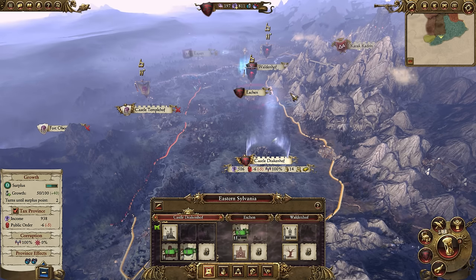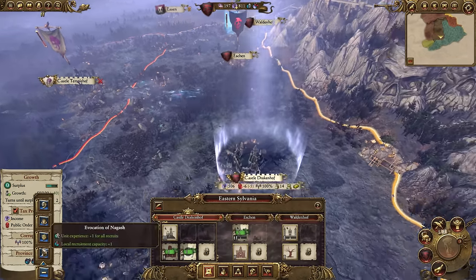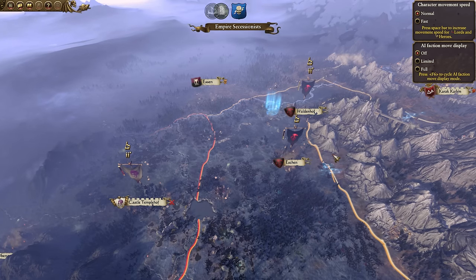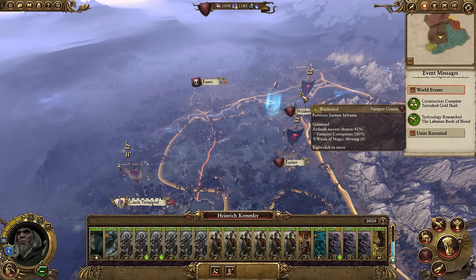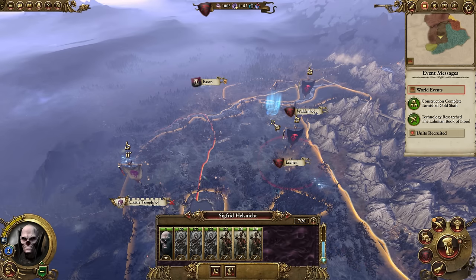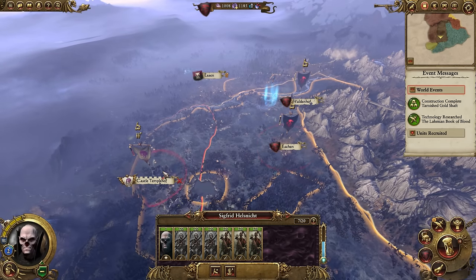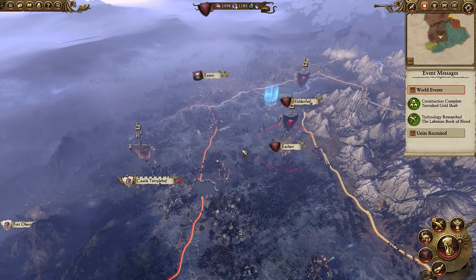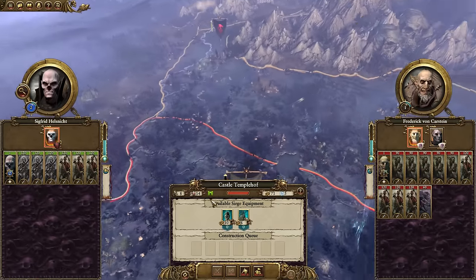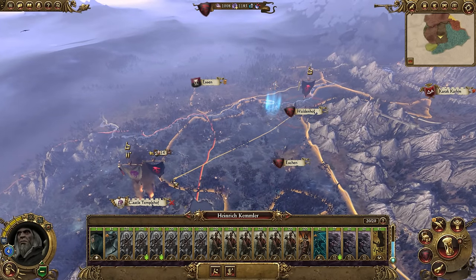Go ahead and get the Binding Circle building — it's a very costly building, but it's a building that should be in Castle Drakenhof, so you can then focus on getting hex wraiths or black knights in the future, and do the questline for Heinrich Kemmler. Templehof is going to continue building its forces at its castle, but we need to stop that immediately. Unfortunately, the main army cannot actually reach from Waldenhof to Castle Templehof, so what you're going to do is use your secondary army to basically siege. There's no way they can win, but we're only trying to stop troop production from growing anymore. We'll then bring our forces from Waldenhof to reinforce our guys at the siege.